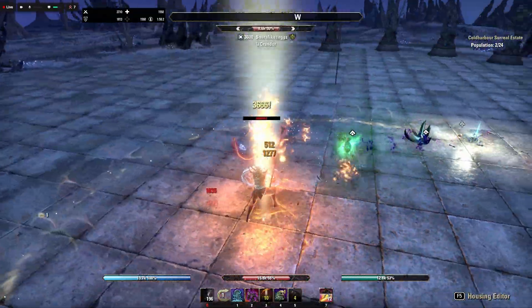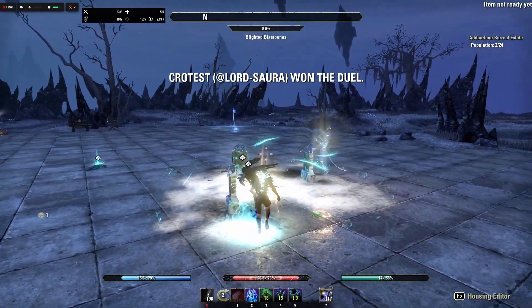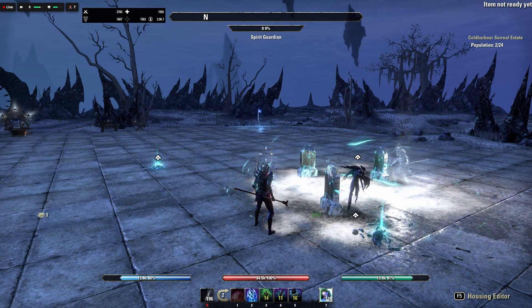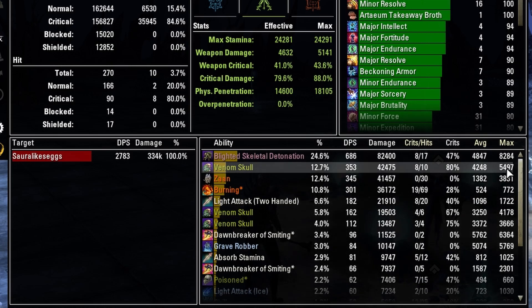You won't stun the enemy, you won't give them a snare; however, you'll be able to pressure people from range, and believe it or not, the tooltip is actually not that different. I have checked many times in CMX, and in my tests Venom Skull hit almost as hard as Dizzy Swing — especially currently running Mechanical Acuity or a really high crit-chance build. When Venom Skull actually crits, it does hit quite hard.